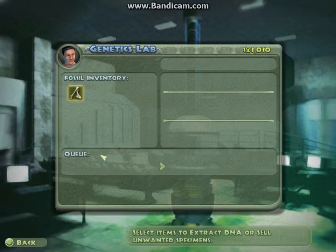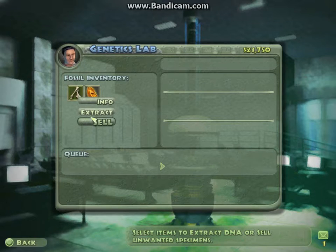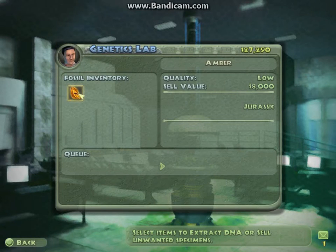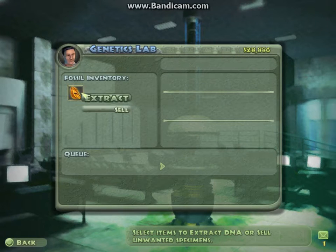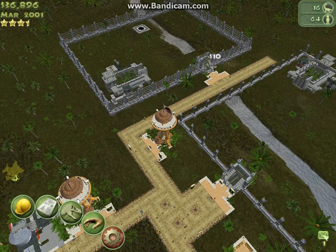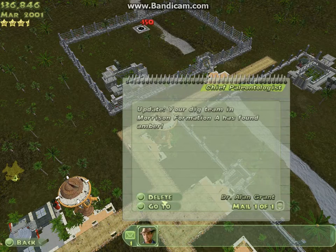Carnotaurus. I want to sell that. But the amber — where's it from? I don't know where it's from. I want to sell it. It said Jurassic, so... I think the T-Rex is Cretaceous though.